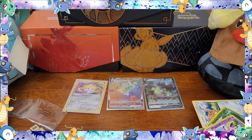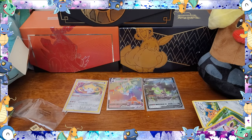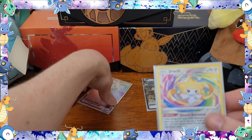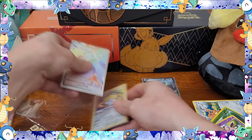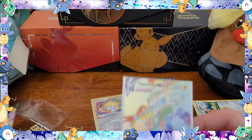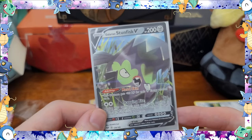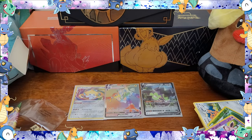So that was it for today. We opened one of these ETBs — the Pluses. We pulled the Amazing Rare Jirachi out of Vivid Voltage. I already forgot where we pulled the Rainbow Rare — I think it was Darkness of Blaze or Rebel Clash. But we got that, and then the Stunfisk. So all in all, good box. Very happy with it. It was worth the buy.